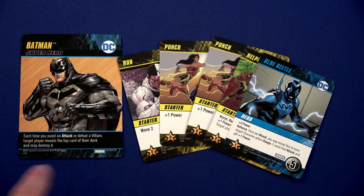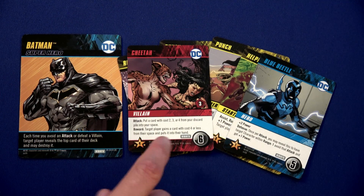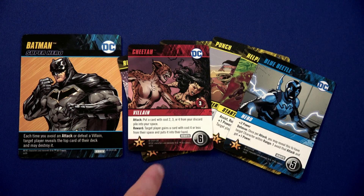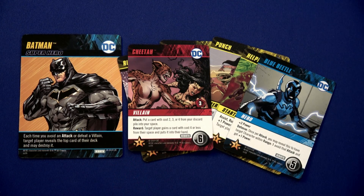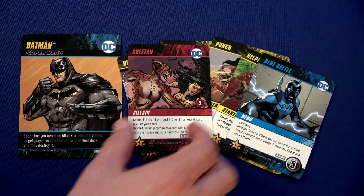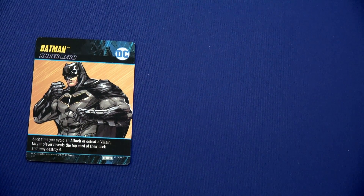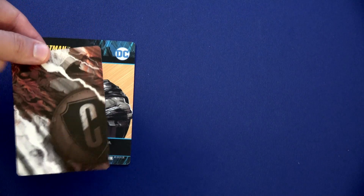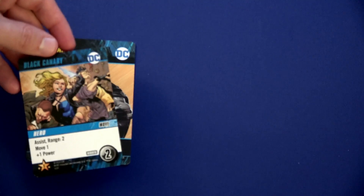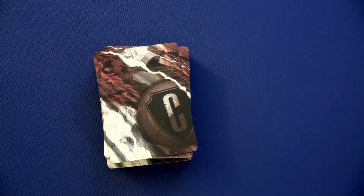The Cheetah's reward is target player gains a card with cost four or less from that space — but there isn't one, the only card there costs six. At least we took out the Cheetah. We use our ability and reveal the top card of Flash's deck — it's Black Canary, a great assist card, so we'll leave it. There are finally no villains on the board — woohoo!